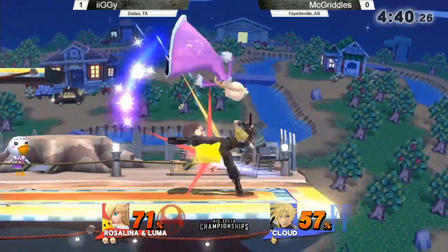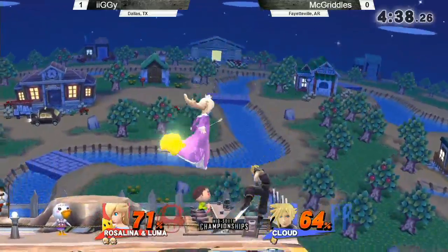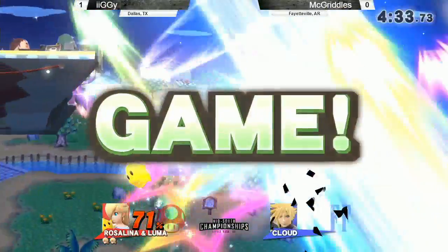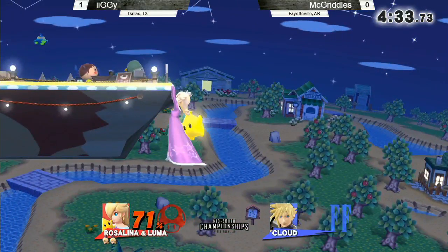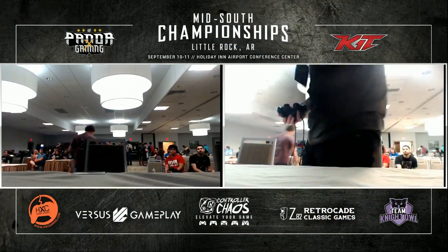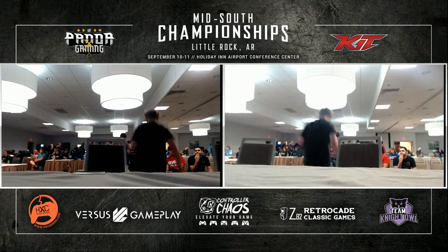Cloud is one of the only characters besides Shulk who changes gravity at will — well, not as much as Shulk, but you know. And that is the 2-0! Iggy not letting game one define him, despite losing a stock to a newcomer.